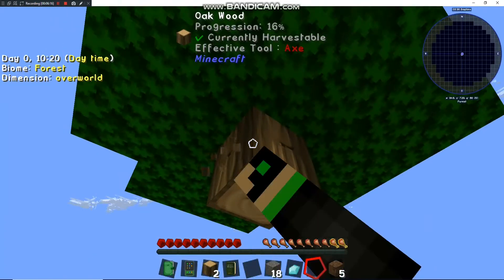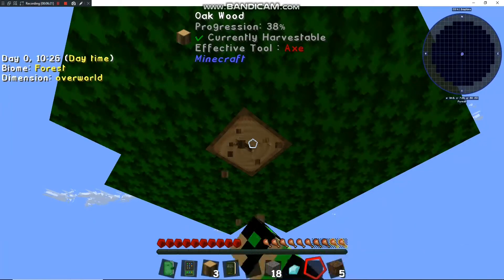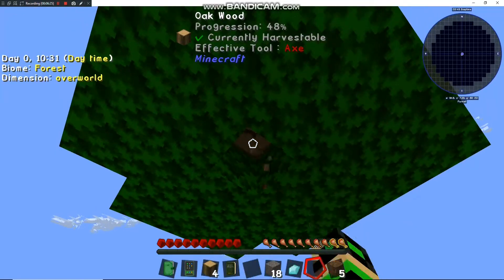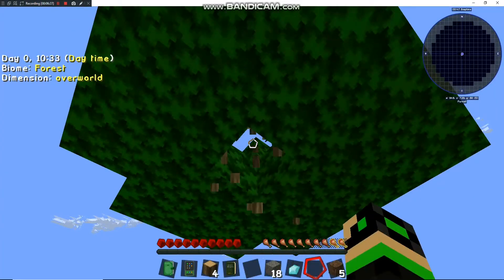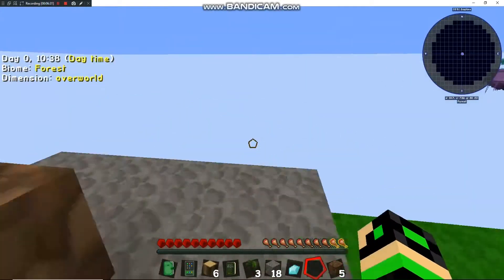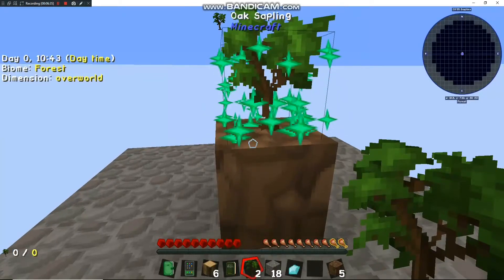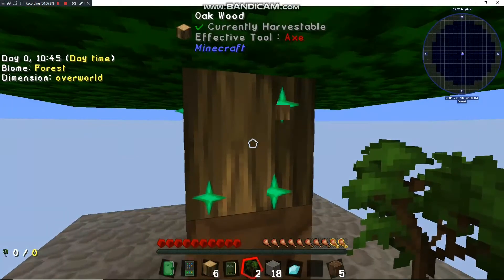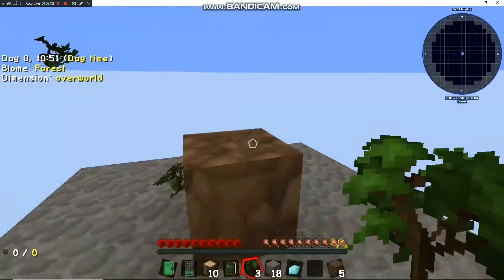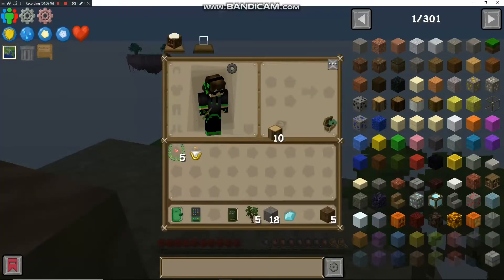Okay, now we should be able to vein mine — third, fourth, fifth time's the charm. There we go! It did vein mine — only one extra block at first, but it worked. Now let's grow a whole tree and vein mine it. Look at that — it just chops the whole thing down, you get the saplings and everything. So much better!